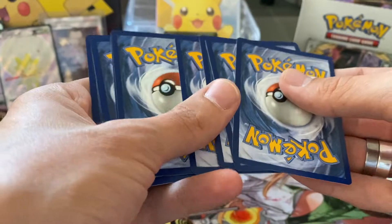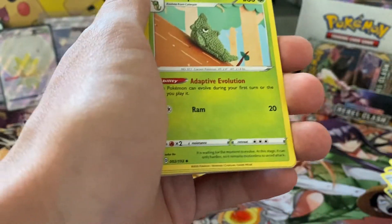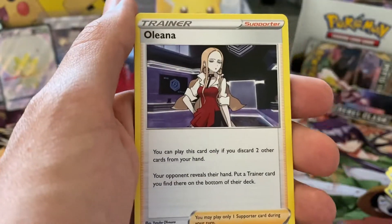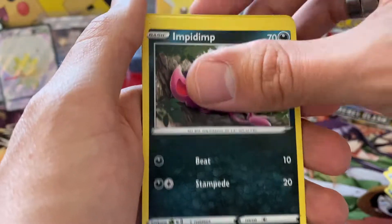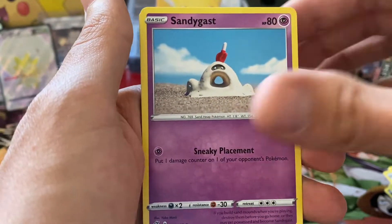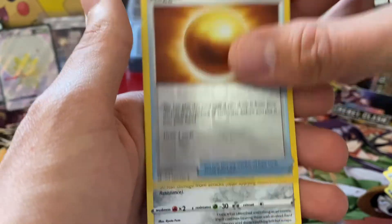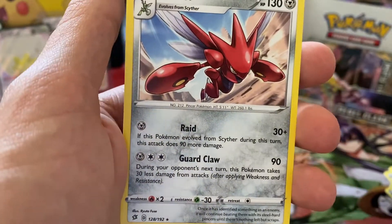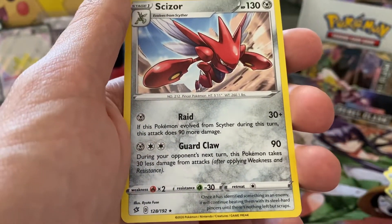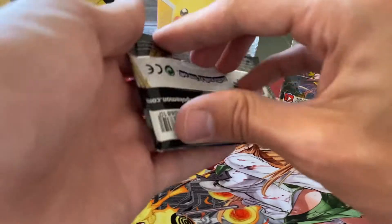Third to last pack — can we get one more big pull? Fighting Energy, Metapod, Burning Scarf, Oleana, Koffing, Impidimp, Shinx, Sandygast, Rolly Collie. We have a Reverse Nugget and a Scizor — or whatever it's called — Non-Holographic Rare card. We did get that in Reverse, so I'm pretty happy about that.